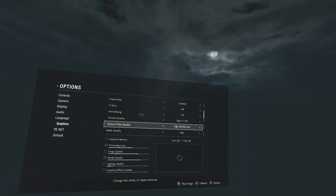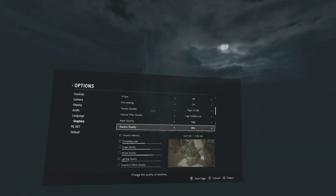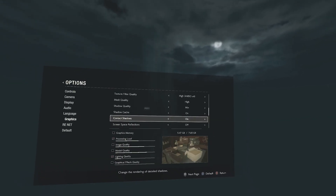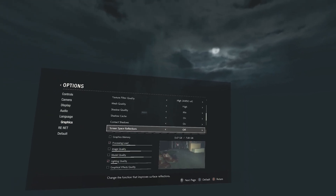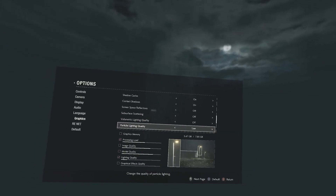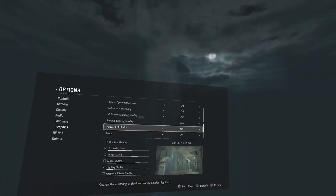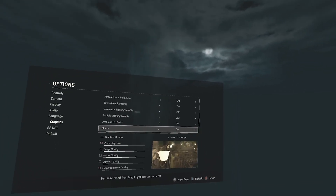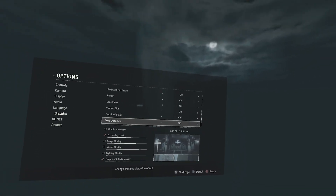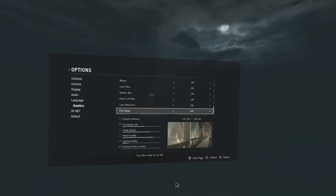Texture filter — I set that to anisotropic filtering times 4, I turned that down too, and that helped. Mesh quality: high. Shadow quality: minimum. Shadow cache: on. Contact shadows: on. Screen space reflections: turn this off — it really messed up the way it looked in VR. Particle lighting: you want that on low. Ambient occlusion: I turned this off. Bloom: off. Lens flare: off. Motion blur: off. Depth of field: off. Lens distortion: off. Film noise: off. Because it just looks better — all that other stuff looks like crap. I'm recording it, so I wanted it to not look all weird.